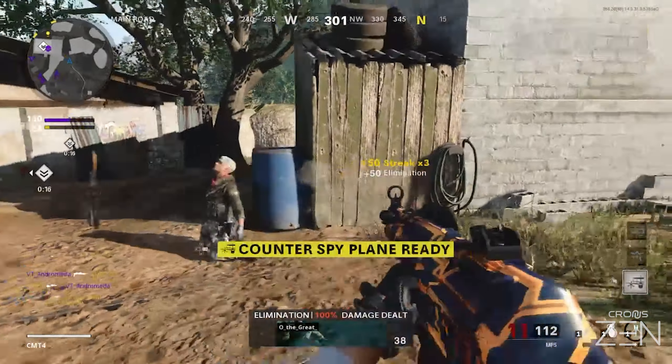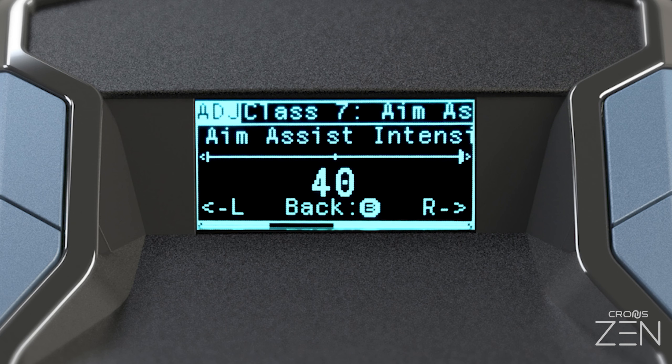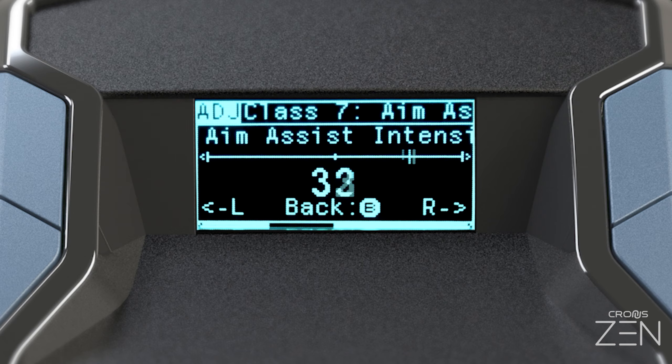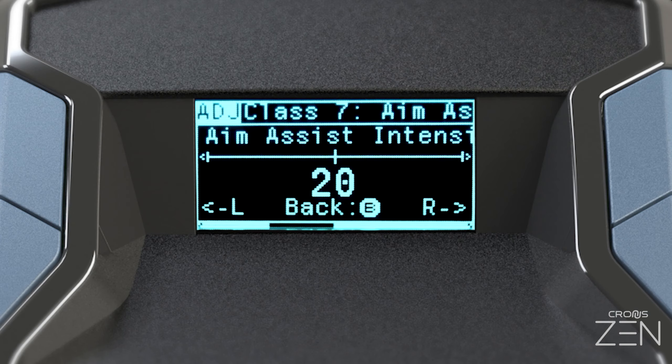For now, we recommend leaving aim assist activation set to its default any ADS setting. Aim assist intensity affects how much the mod is allowed to shake your camera. Too low a value and the mod will be ineffective; too high a value and the mod will become visually distracting. For most players, the default setting will be fine.